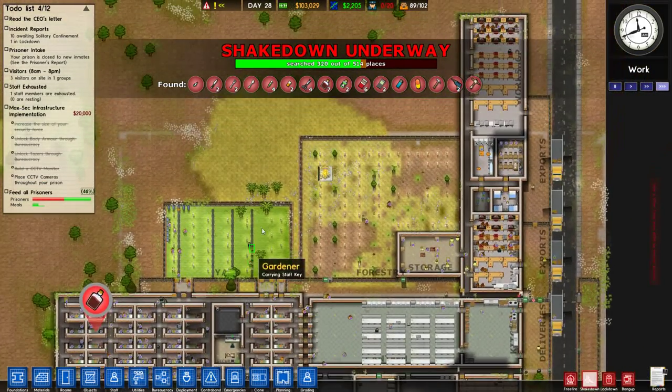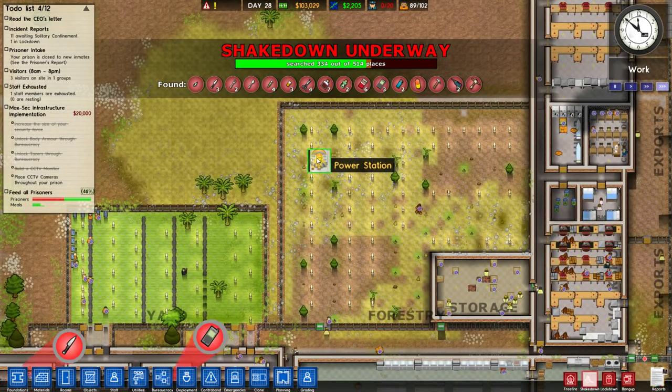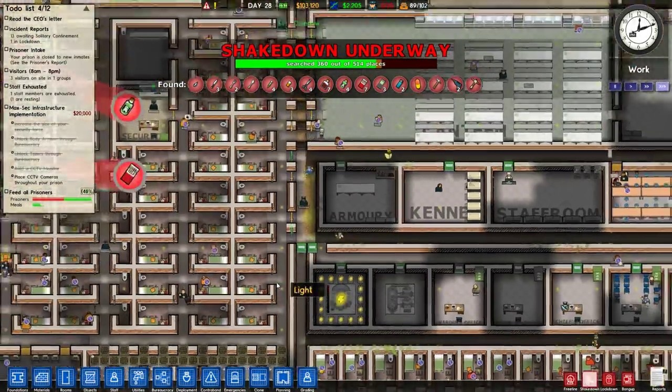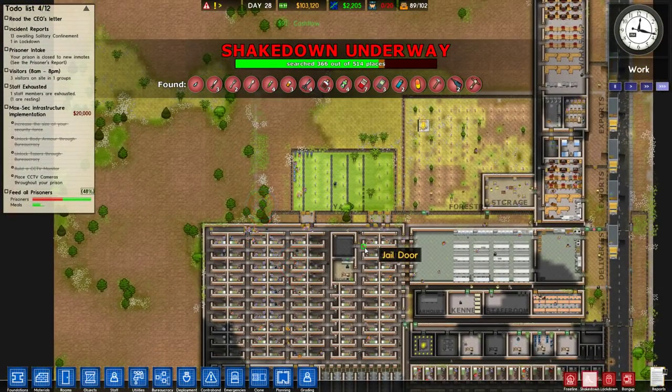So what did we do in the last episode? We set up this power station, which is gonna cut into our forestry a little bit, but it's necessary because our other power station was at almost 100% capacity. Remember? Don't cross the streams.